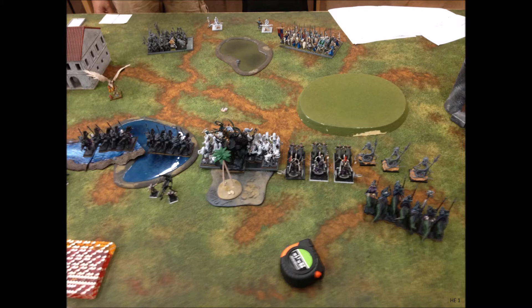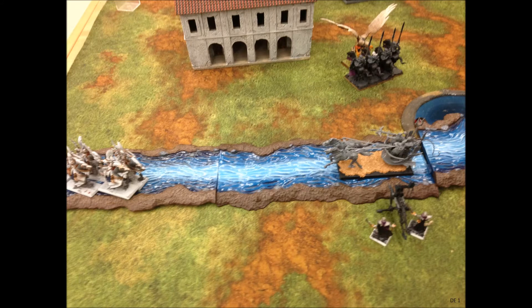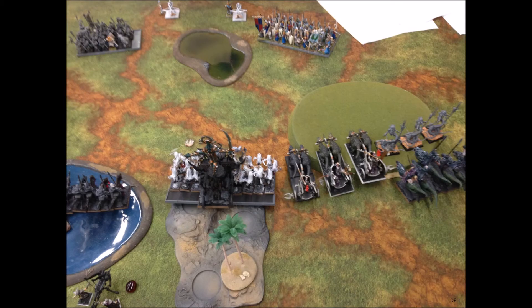Dread Elves turn one. My Dark Raiders on the right charged into his Eagle — unfortunately one Raider drowned on his way in. My Hunting Chariot moved over to shoot at the Elion Reavers, and my Bolt Thrower prepares to shoot at them as well. My other unit of Dark Raiders opted not to take a penalty to their shooting and stayed safely hidden inside the water feature. My Blades of Knob moved to the edge of the forest, while my Chariots, Medusas, and Knights all moved onto the hill — though the models kept falling over.